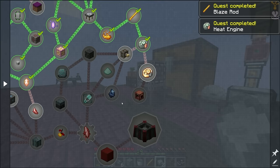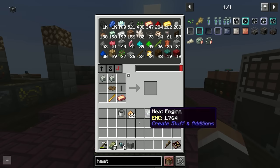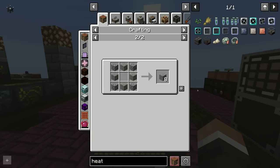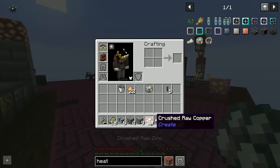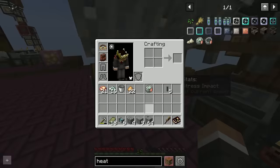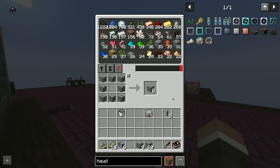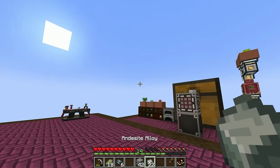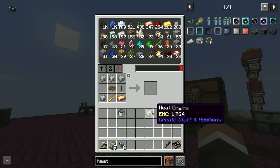We need four deployers total. The first step is to get four heat engines — we just need more andesite. We can get more andesite using the cobble and gravel recipe, and we do have gravel available. Let's craft up a bunch more andesite and then run that through the blood altar to get more andesite alloy — approximately 22 andesite alloy later, we should have enough.